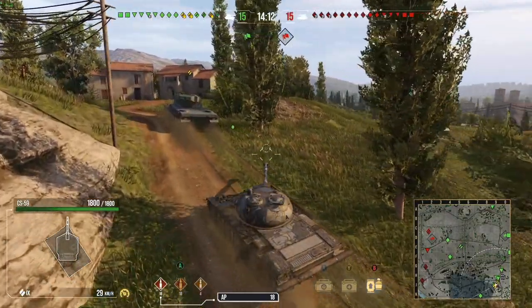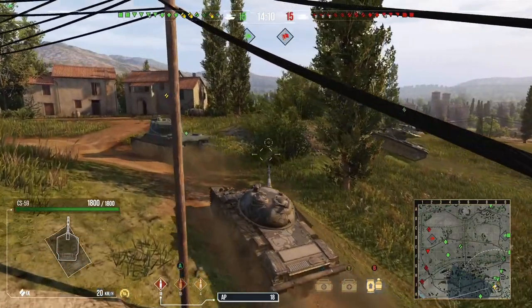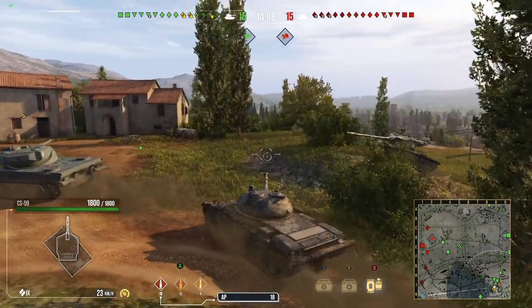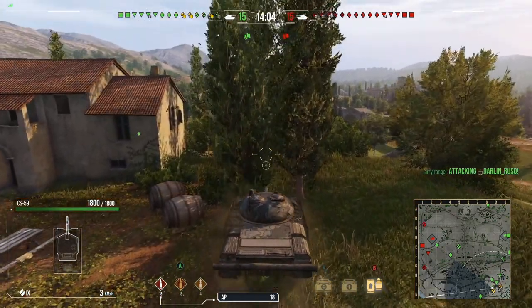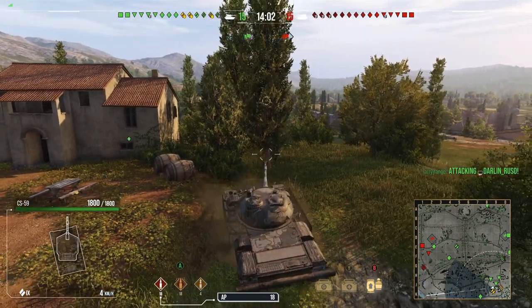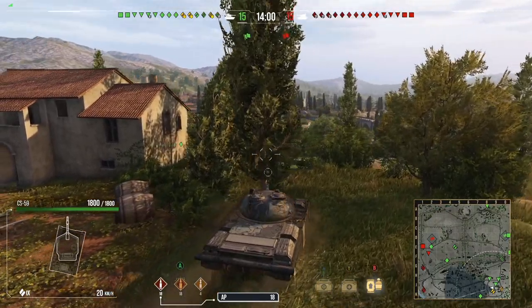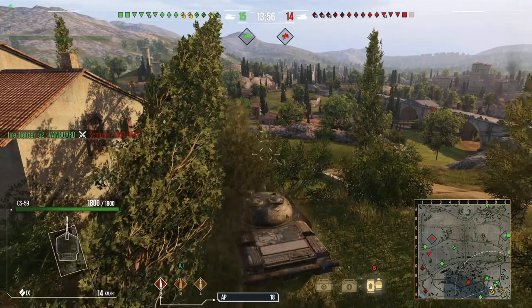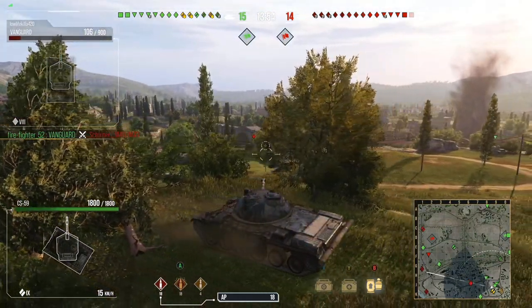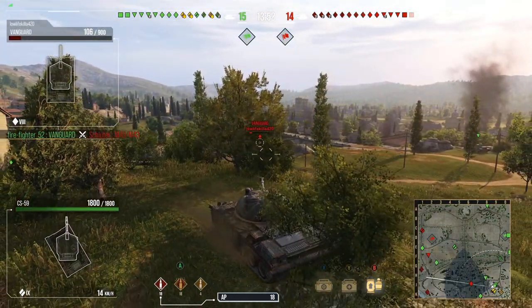I believe the concealment net is the reason why I managed to get a 66% win rate inside this tank over 50 matches. With the fully upgraded turret and everything else, the 105 with APCR is nice. I like heat rounds a lot more, but APCR works just as well.